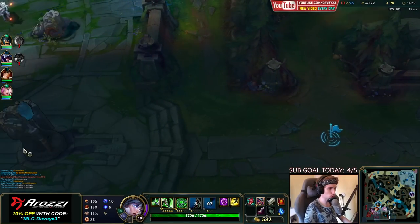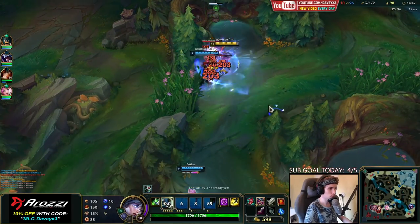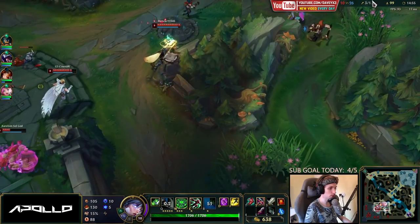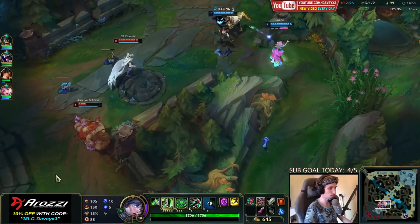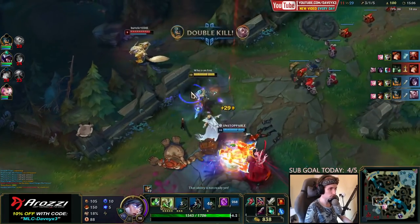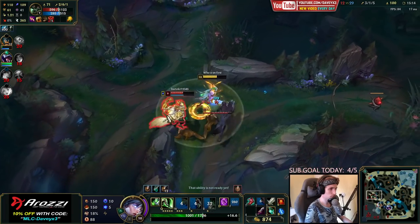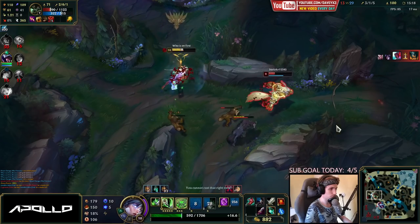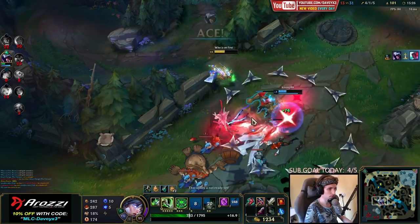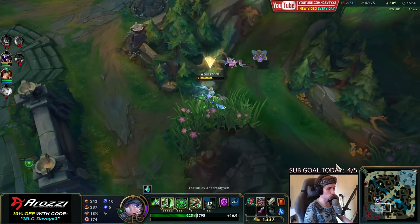Next up: if we go bot lane, we push out the entire bot lane completely and we should be able to get another inhibitor soon. Let's get this jungle camp here as well. I'm going to stay near my team because I think another fight is going to begin soon. Still have my Gore Drinker. I've got like a bunch of assists from this one — all my entire team has got every single kill, but that's fine.